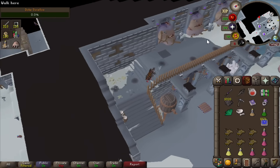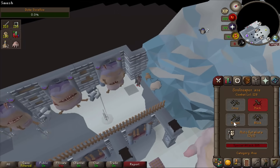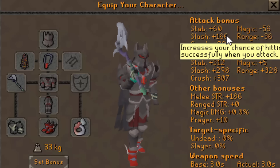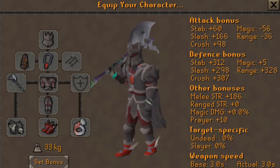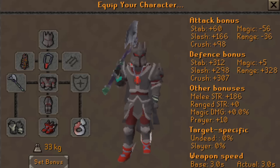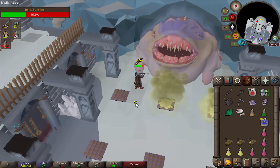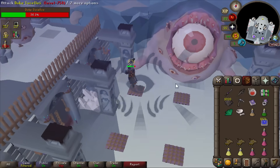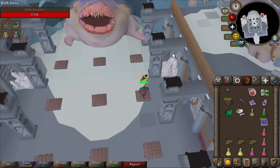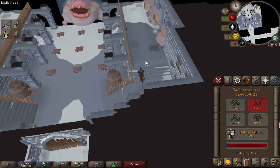The axe also has potential use cases at Duke - in fact it's got use cases anywhere that you're slashing, or even crushing because there's also a crush attack style on this weapon. It doesn't have the best crush compared to its slash, but if you're on a budget or you're an ironman it could be worth using at Sarachnis or Nightmare. It shouldn't be too difficult to maintain stacks at Duke, although I'm guaranteed to lose them at the end of the kill during the skilling phase. The big hit to finish the kill gets all my hit points back - that's actually pretty nice.